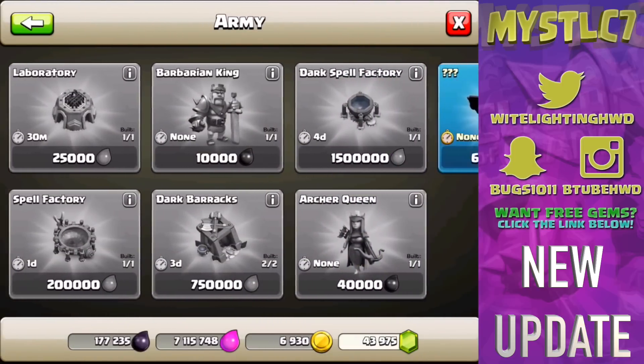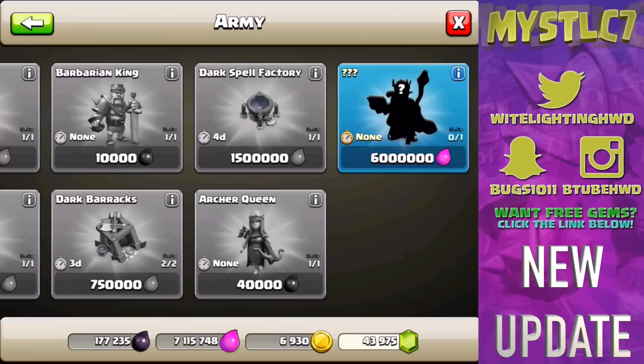If you slide your army tab over to the right, you'll see there's a new troop — question mark, question mark, question mark. It's a new hero, I'm pretty sure — six million elixir to unlock. The name has not been revealed, the look of it has not been revealed, we don't know what it is or what it's going to do. But it's there, and it's going to be a new hero that aids your heroes and aids your army.